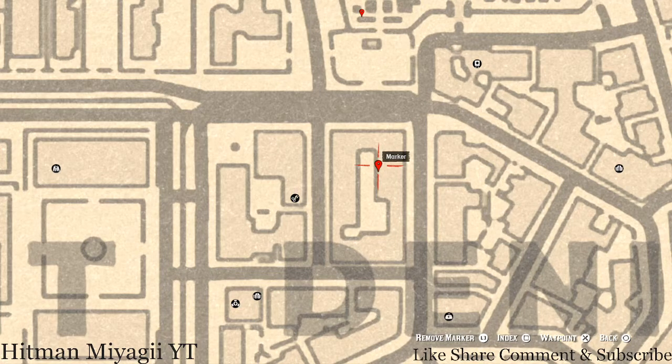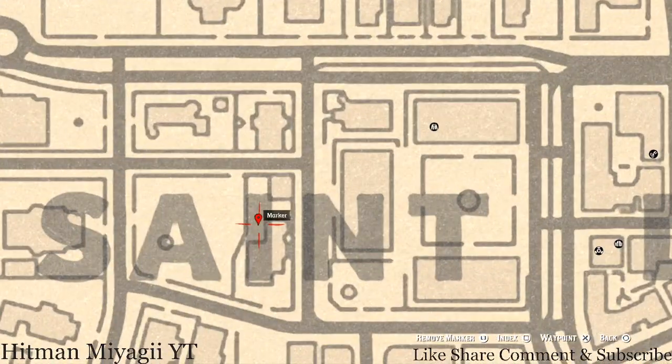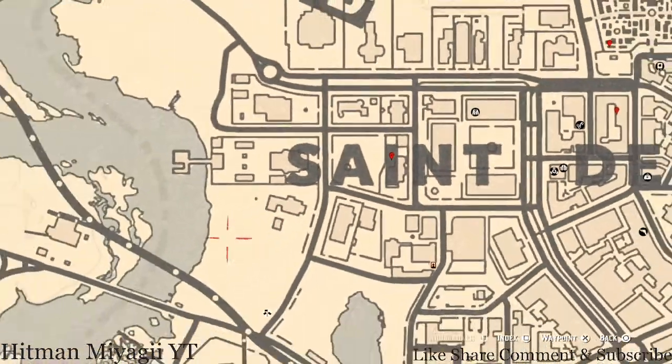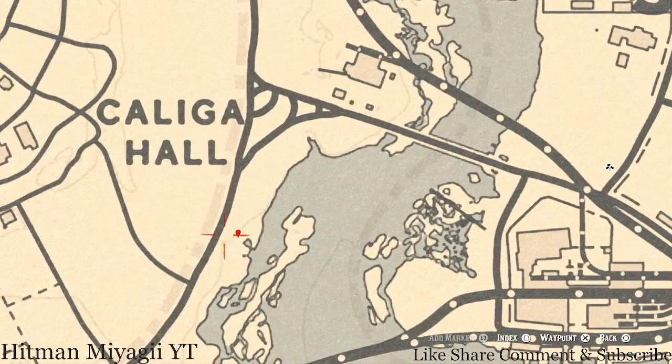Let's go to our next marker which is another family heirloom. This family heirloom is an ivory hairpin — it's on a white table with a chess board, and on that chess board you will get the ivory hairpin.